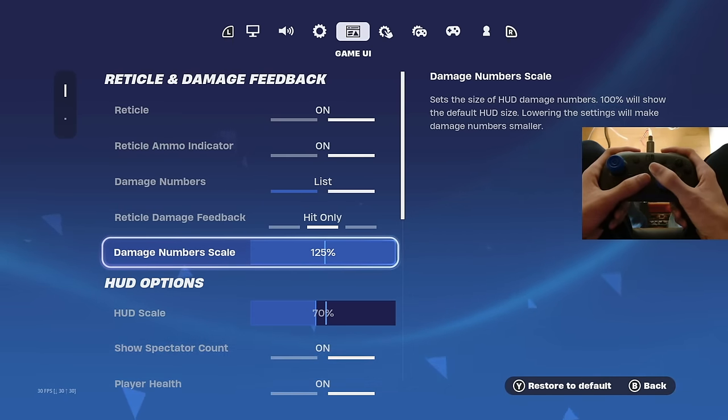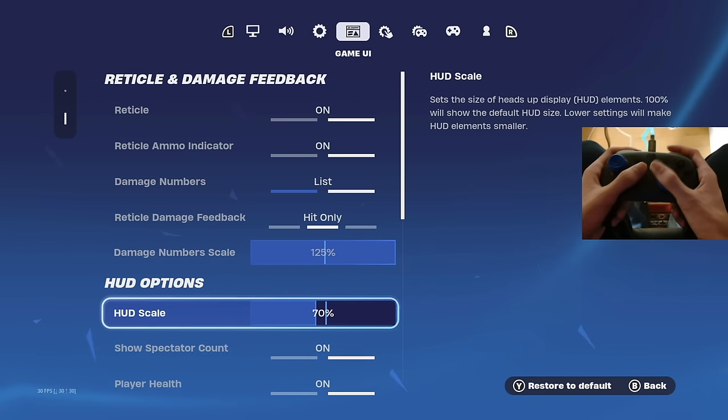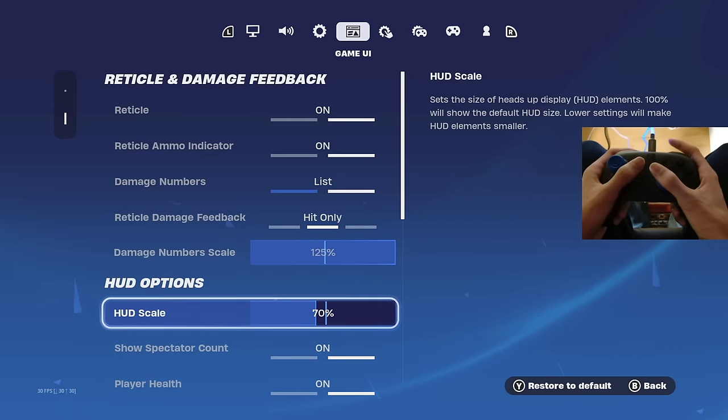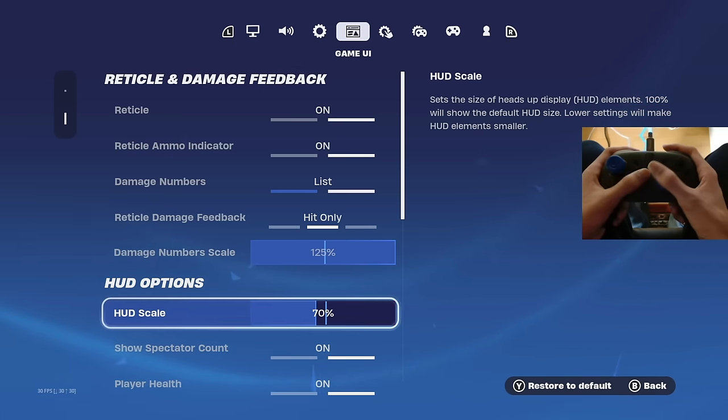My HUD scale is on 70%. Fortnite automatically puts your HUD scale on 100% which is way too big, and anything under 70% feels too small. At 70% it doesn't cover up your screen and you can still clearly see your HUD, so be sure to put your HUD scale on 70%.